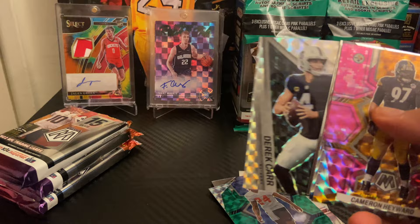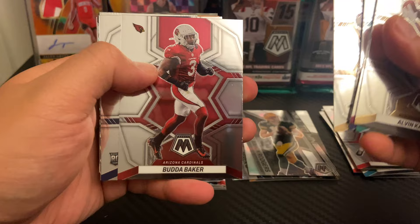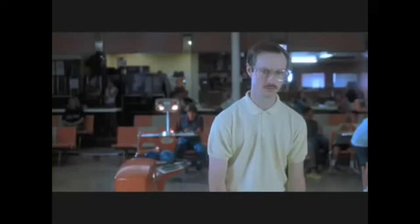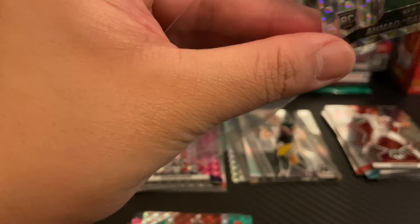Second pack. Alvin Kamara, Terry McLaurin, Jason Taylor, Zach Wilson, Michael Thomas, Budda Baker, Jake Ferguson, Lewis Seen. Our Mosaics are Ahmad Sauce Gardner — wow, I know that's one of the top ones, so let me go ahead and sleeve that one up. Very nice one to get on the Mosaic. These are actually super nice. Big fan of these. First time ever ripping Mosaic, actually. Go ahead and top load this one. Great way to start the rip.